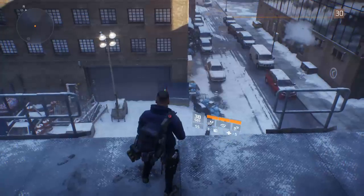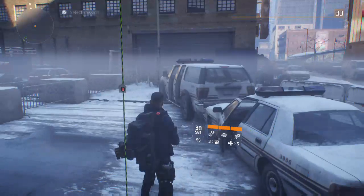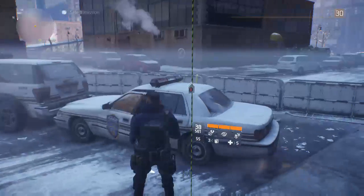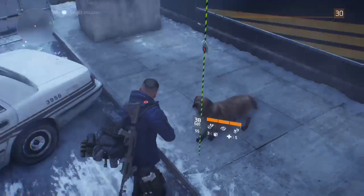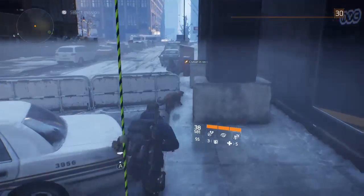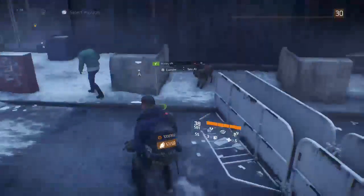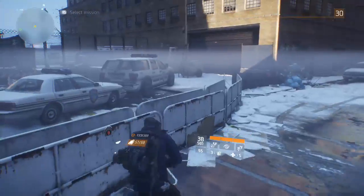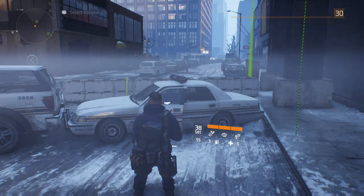We're just going to release this fast rope and head down to the bottom. I hope you were able to get a good look at what the second mission looks like — that's the Hudson Refugee Camp. I talked a little bit about my thoughts on the game overall, and I'm looking forward to what the game has in store. They have a whole full year plan for the game. You're also able to give civilians some of your consumables in exchange for them dropping loot or money. But that's about all we have for the Hudson Refugee Camp and my thoughts on the game. I'll see you guys next time — we'll do the next mission and talk a little bit more. Catch you guys later.